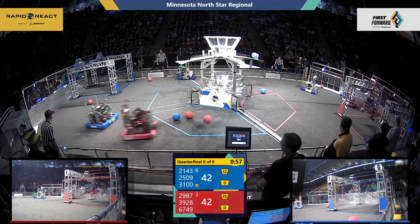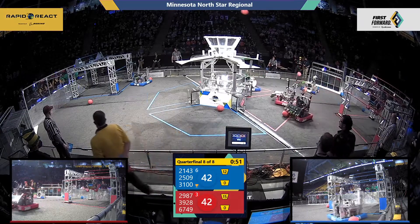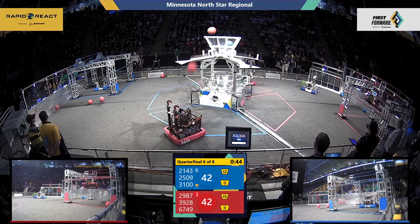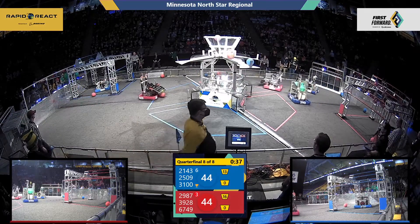A Red robot already up on the high bar — 6749, they might even be going to the traversal bar here. Looks like they're headed for that traversal rung. 2143 with another cargo, and Team Neutrino filling up that upper hub with Red cargo. We've got a dead even match right now.